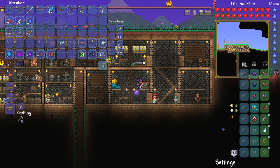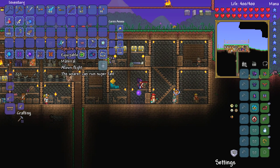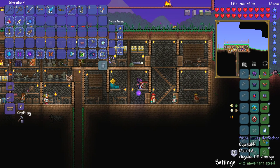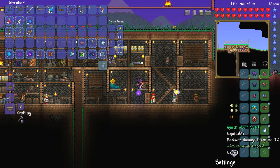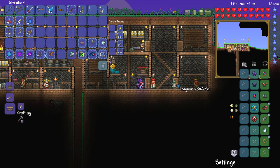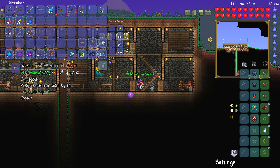The reason why we need to go to the jungle is to try and get the anklet of the wind, because by getting that we'll be able to make ourselves some lightning boots. And that will of course be very, very cool indeed. I feel like I should reforge some of this stuff as well — I kind of want to reforge the worm scarf, because I think that might be a pretty useful accessory later down the line.